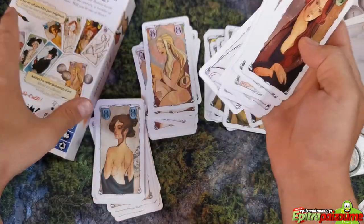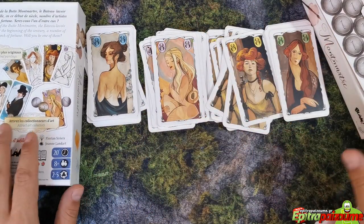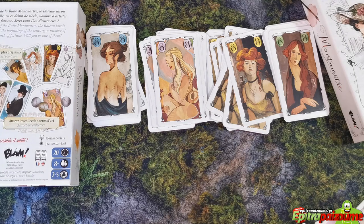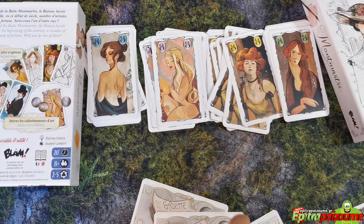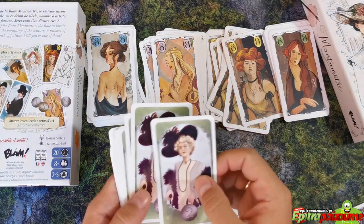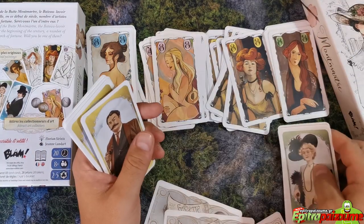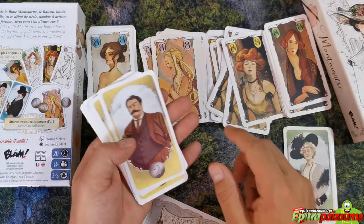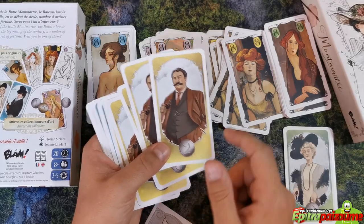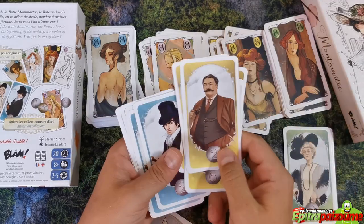There are four actual paintings in various stages the game comes with. Then we have the collectors — these are the potential buyers. They have a preference depending on the type of painting. For example, this one has green borders, meaning she prefers the green painting. They have a number and you stack them from lower to higher number.